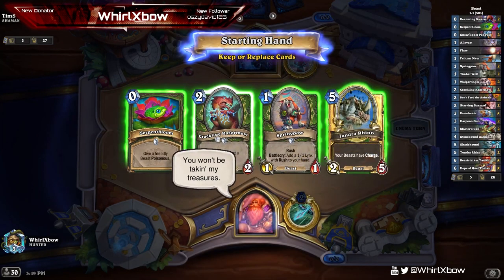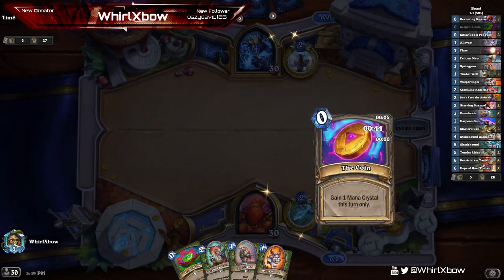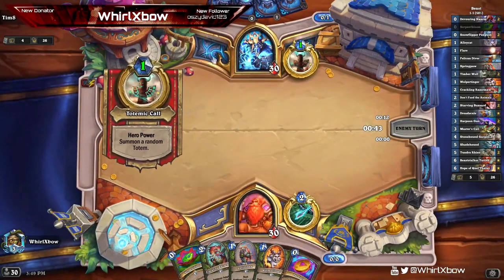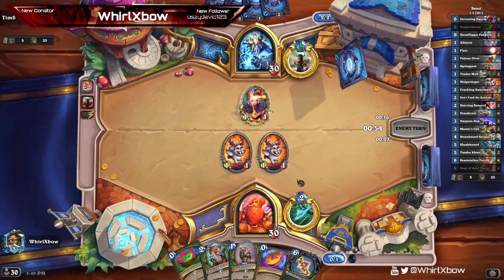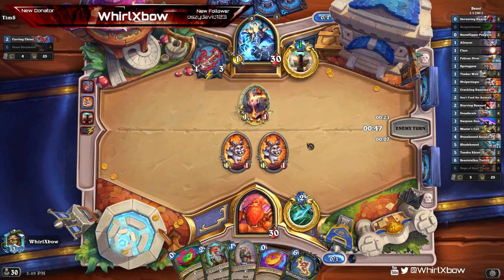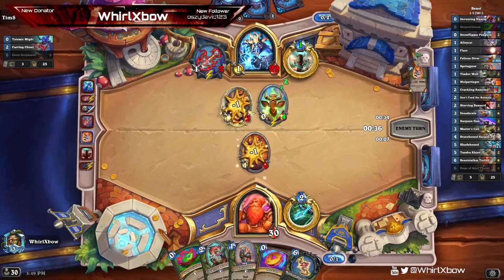Next is Shaman. I do want to keep this — I like this curve. It's a little bit greedy, I know, but I believe in my capability of playing this deck — I shouldn't, but I do. It's even — not ideal. Hopefully hit not the one-one. I said not the one-one but okay. We can adapt Poisonous onto this to kill a three-two or whatever. That's not what I wanted to see — that is so bad.